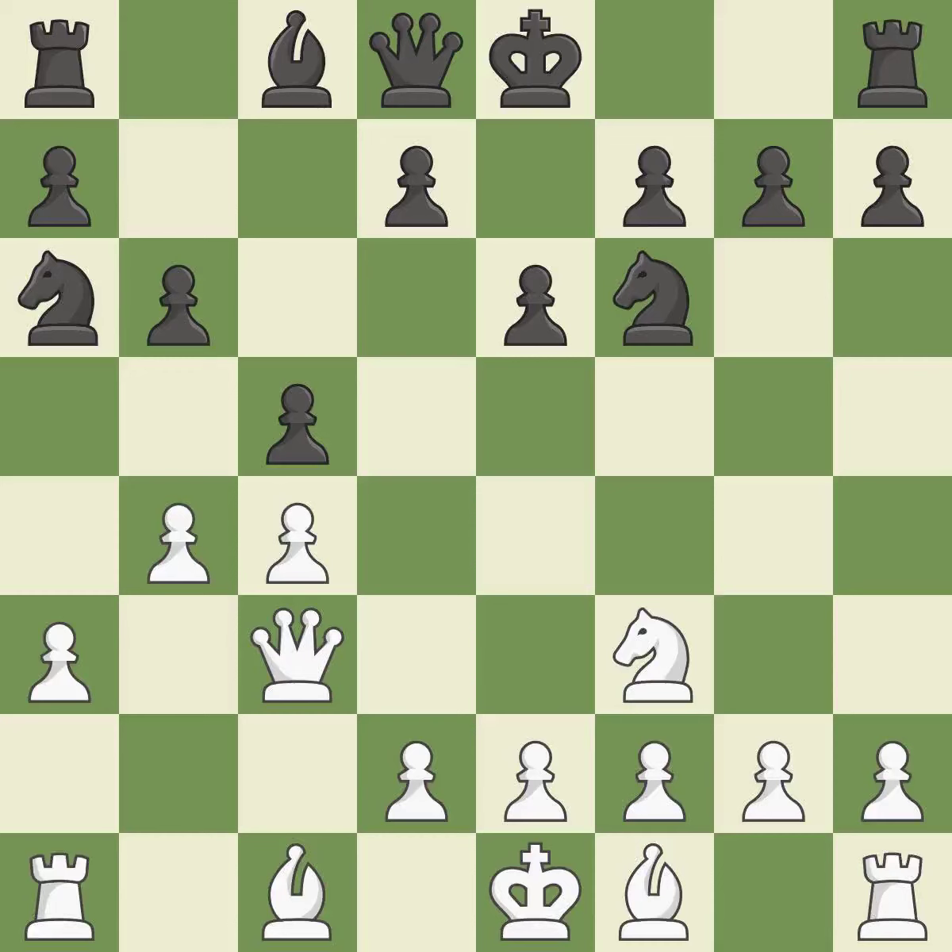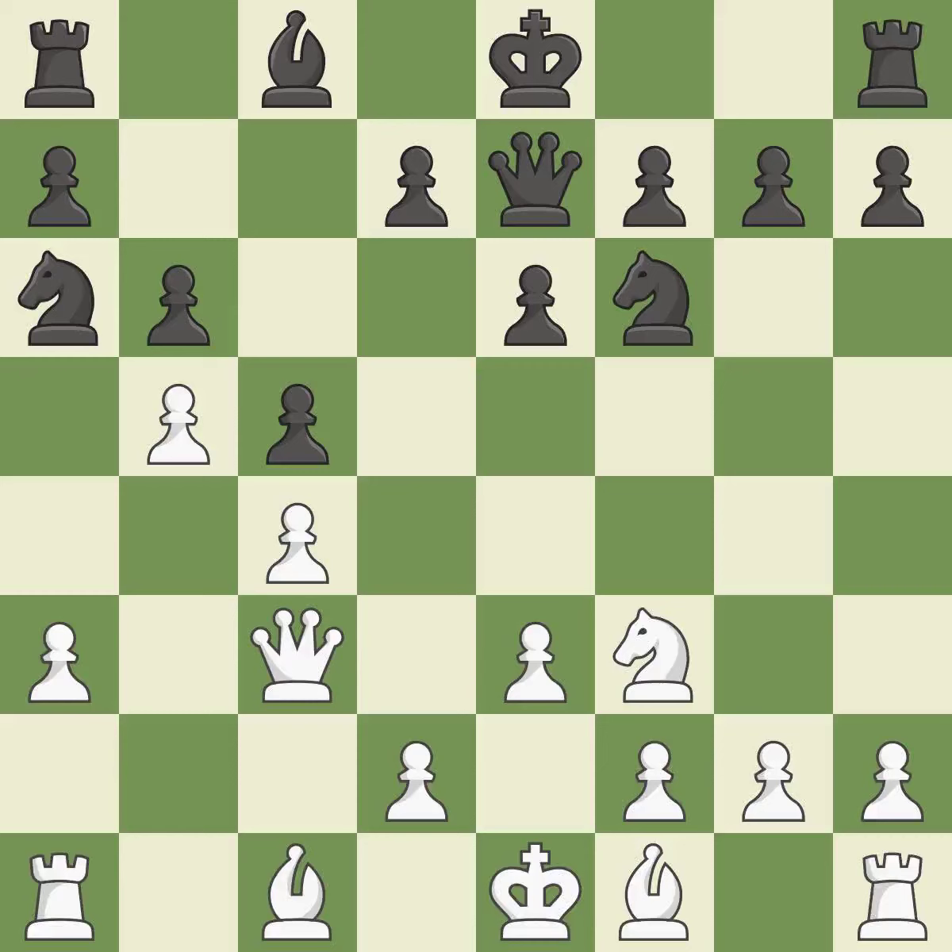This overlooks an opportunity to develop a bishop by placing it on the long diagonal — it is an inaccuracy. The bishop will be better off as a result. By moving the queen from its starting square, this activates the queen. It is ideal.